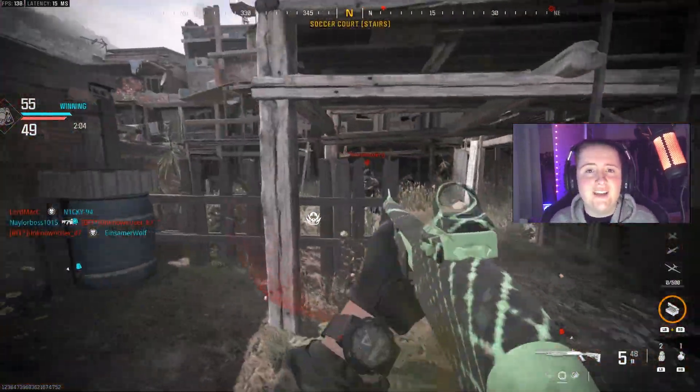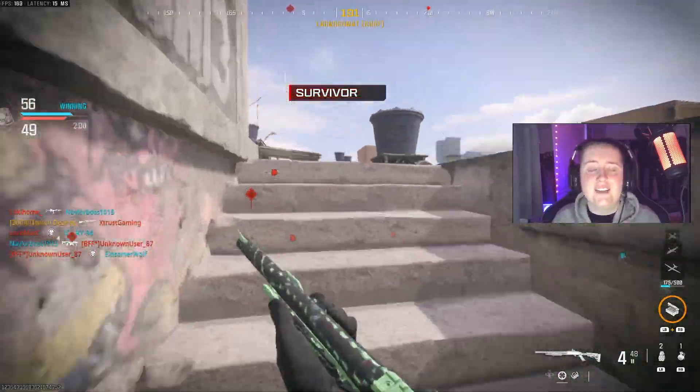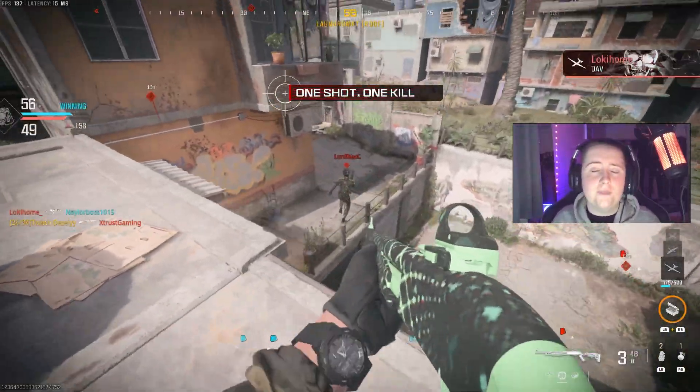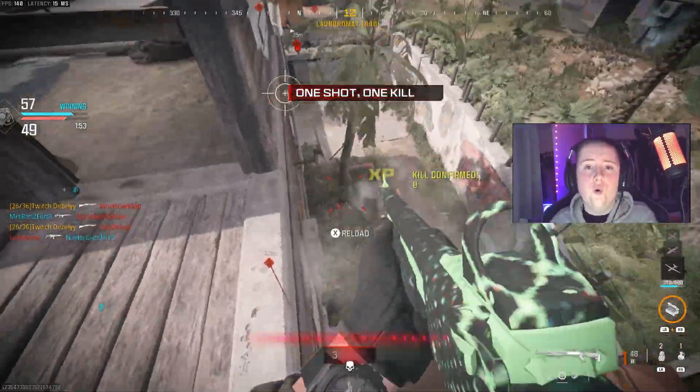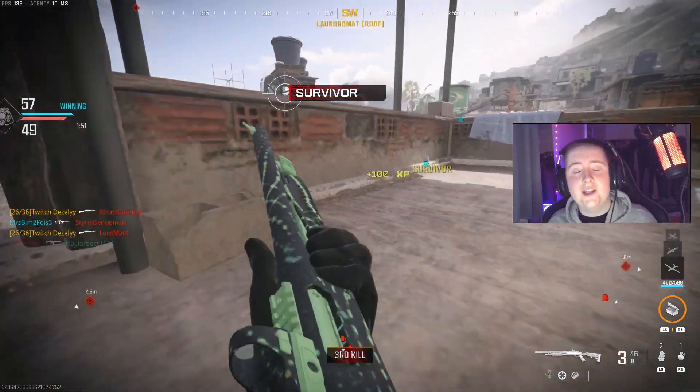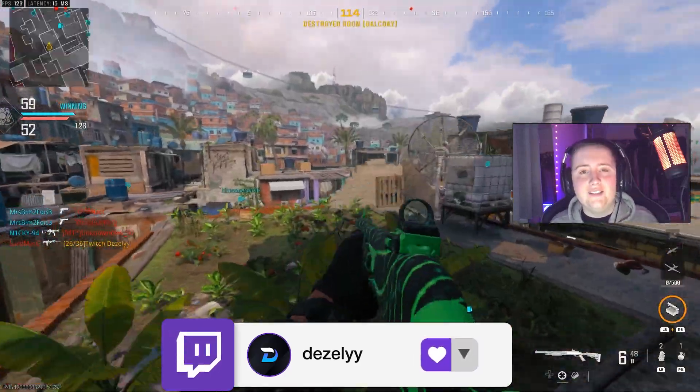Let's go over what you need to do once again. The first step is making sure you have damage range attachments on. The second step is making sure you have small maps like Favela, Skid Row, and Rust — maps where you can sit inside buildings, or if you're like me, just run about and get the kills. The third step is making sure you are in hardcore, which will make it a lot easier to get these hit fire kills.